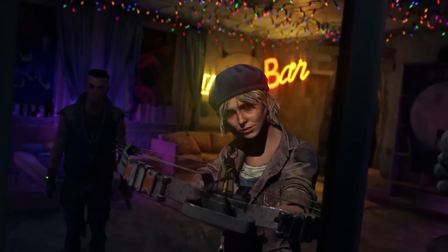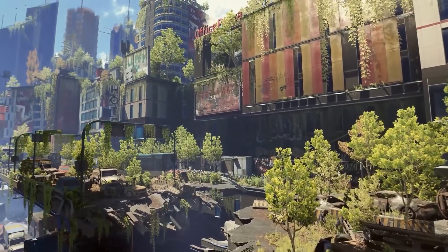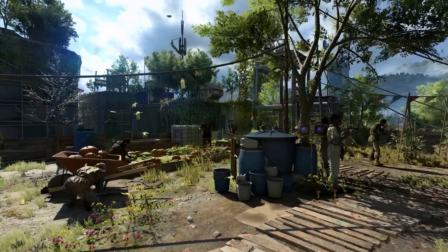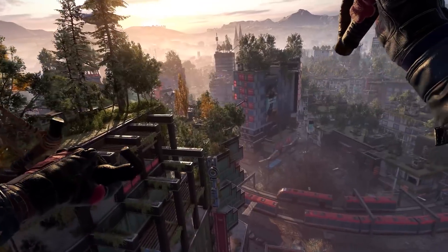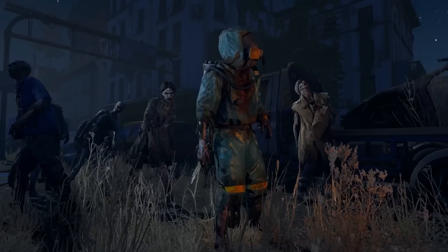The main story campaign alone is around 20 hours long. The world of Dying Light 2 has changed a lot, with advanced technology being far more scarce than before, and most of human civilization having moved completely to the rooftops in order to avoid the zombie apocalypse.